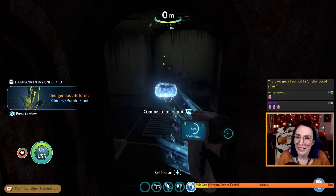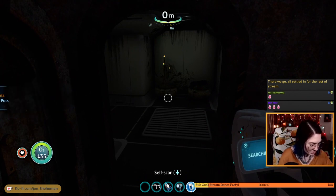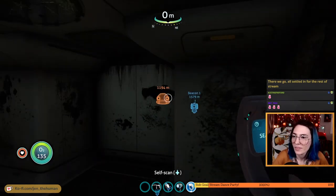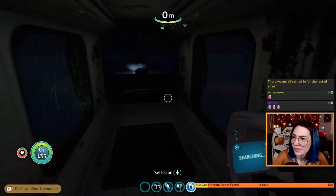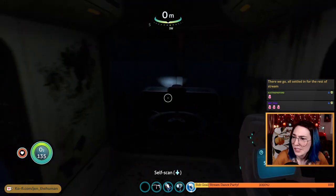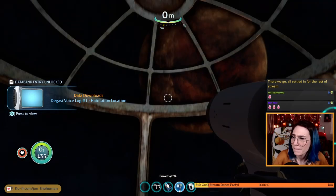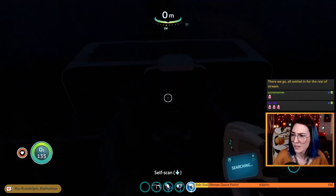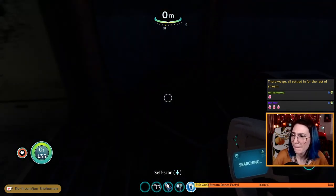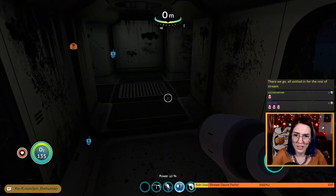Composite plant pot — oh you went down, are you done snuggling? New blueprint acquired. Well — just an observatory with a desk and a chair. Let's read.